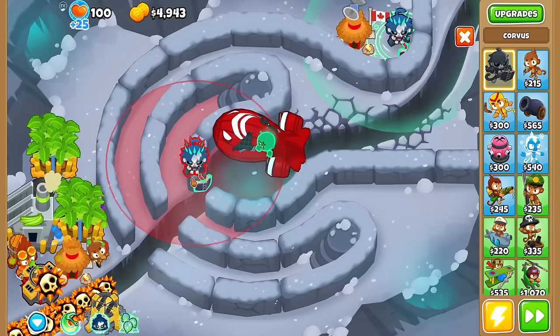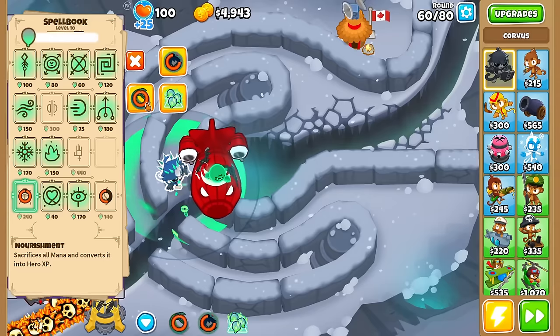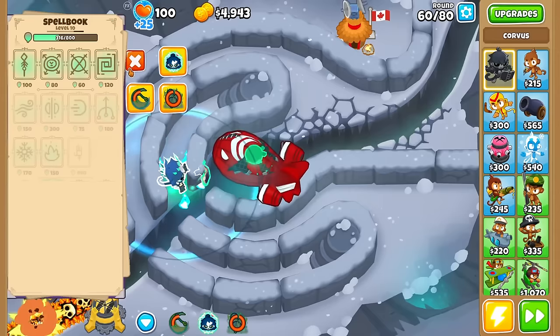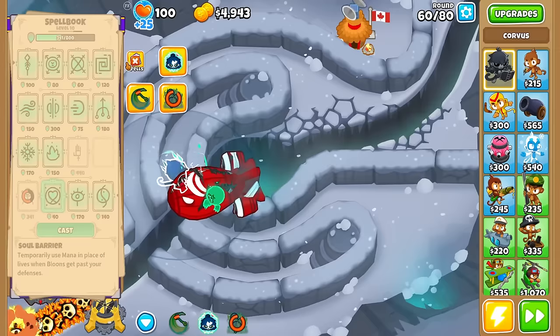Let me Dark Shift Corvus, put the mana pool down to zero, then Harvest for 240 mana — so it still gives you mana. And now it's a good time to use the level 10 Dark Ritual ability: harvest huge number of bloons. There's not much right now, but looks like our mana pool goes up — while the BFB is in range I'd assume it would be much higher.